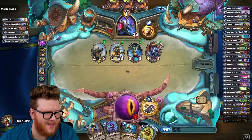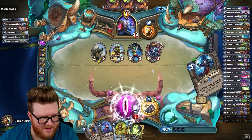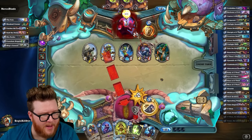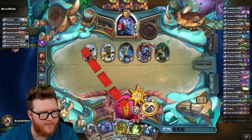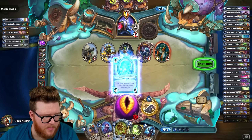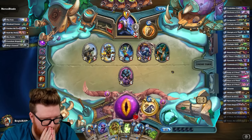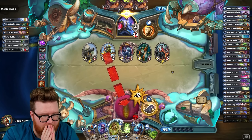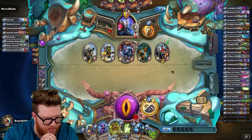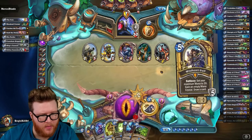Someone said why don't you play Wild, it'd be fun. Okay, sure, it will — I totally believe you. I have spreading plague but I'm gonna be dead before that, I think. Forbidden Fruits has a lot of healing. Let's try to ramp and stabilize. Big taunts are nice, they eat a lot of little hits, and then we can maybe stabilize with some trades. This is the right kind of deck for this.